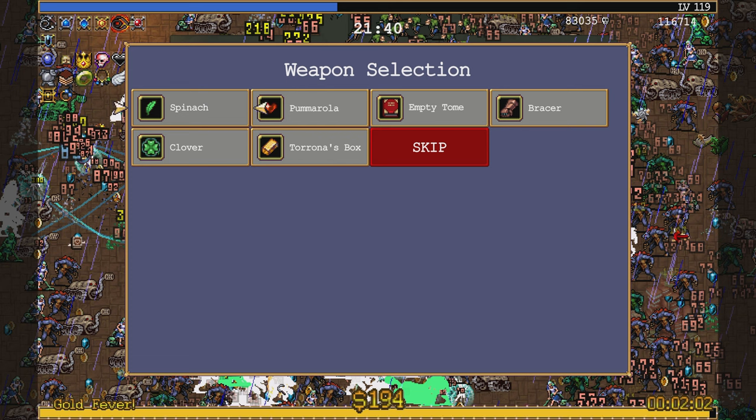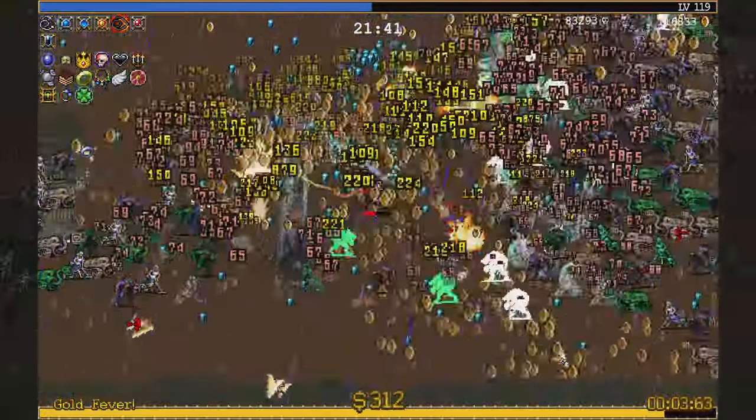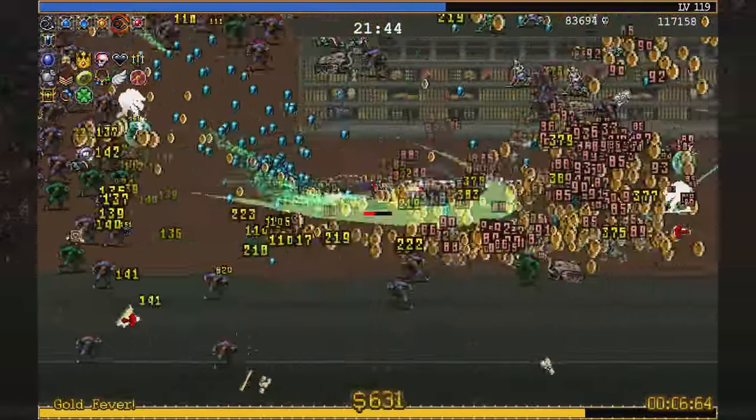None of them make a lick of sense, really. Spinach is just damage - hasn't evolved any whip. Nothing healthy about it. Empty Tome protects. Bracer for speed. Taronis box because it's unique. Clover because it would be the odd one out. None of these make sense... wait - if I get Clover, that'll increase the chances of me getting other stuff. Oh, I can't believe I'm doing this - I'm relying on RNG and hoping that it's Clover of all things.